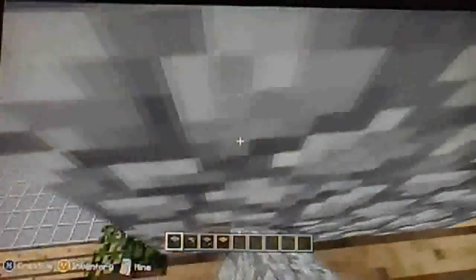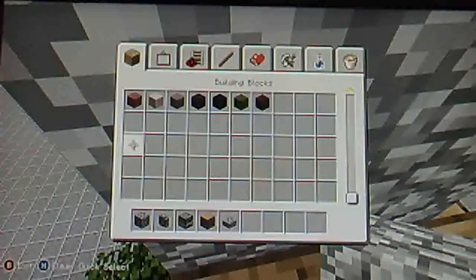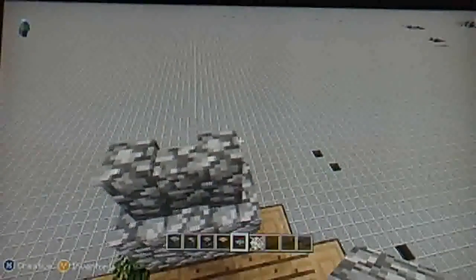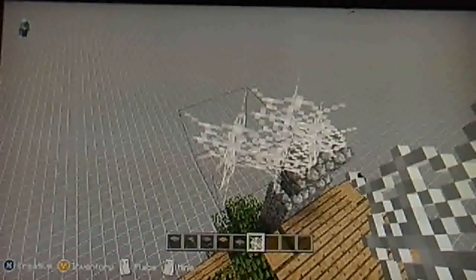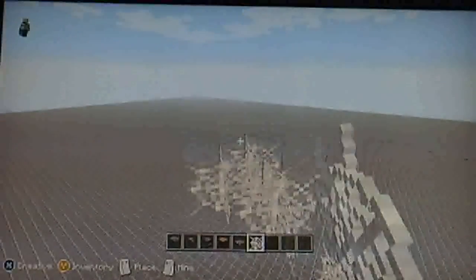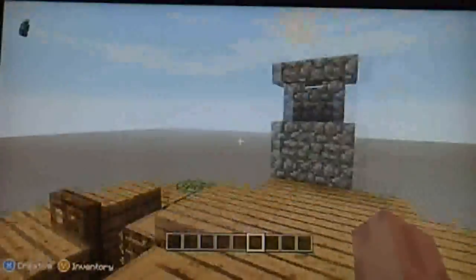Go to the roof and go up. If you're doing this in survival you won't be able to do the labs, but since I'm just doing this in creative, you're going to be doing the labs. There's your smoke coming out of your chimney.